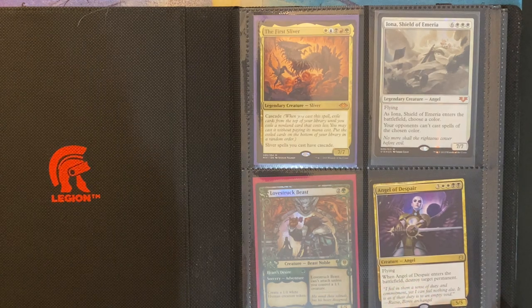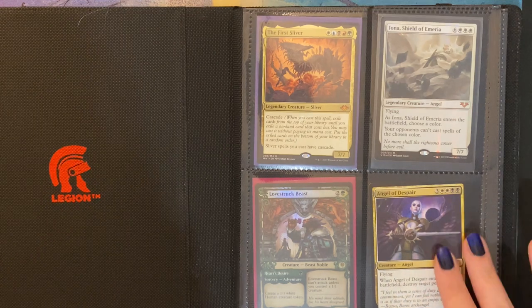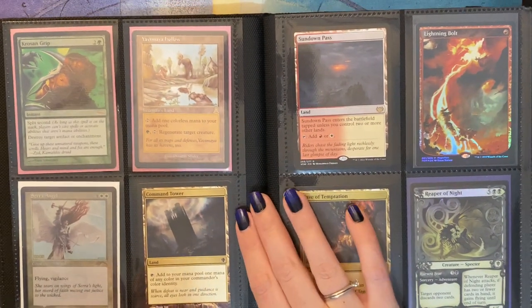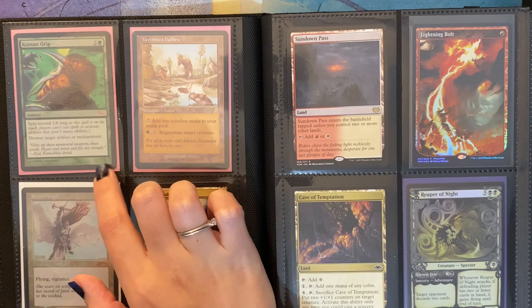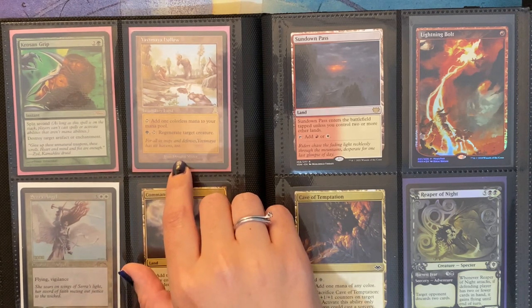Over here I have Angel of Despair, and she used to be in the Kalia deck, because my Kalia deck was a pre-con deck at one point. I just thought I had better angels or other cards that were better than this one, but I did keep this just in case. Then I have a promo Crozan Grip with split second — I can destroy target artifact or enchantment. And a Legendary Land, Yavimaya Hollow.